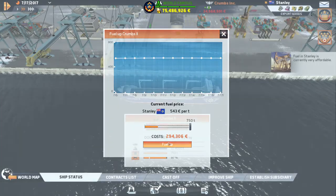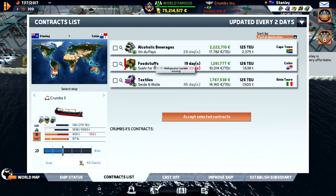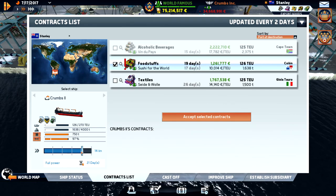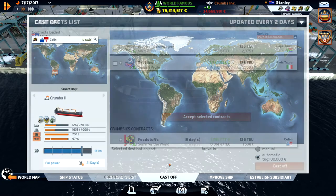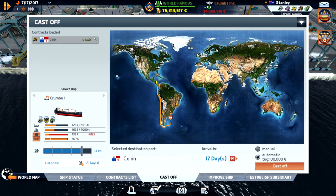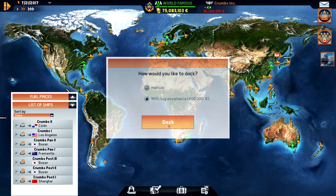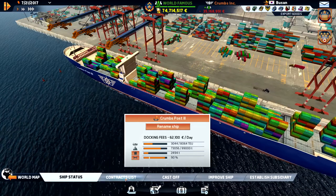Stanley — let's fuel up and see if we can get out to Hawaii. I'm going to deliver food to Cologne and we need to speed up. Hopefully we can get a contract out to Hawaii.